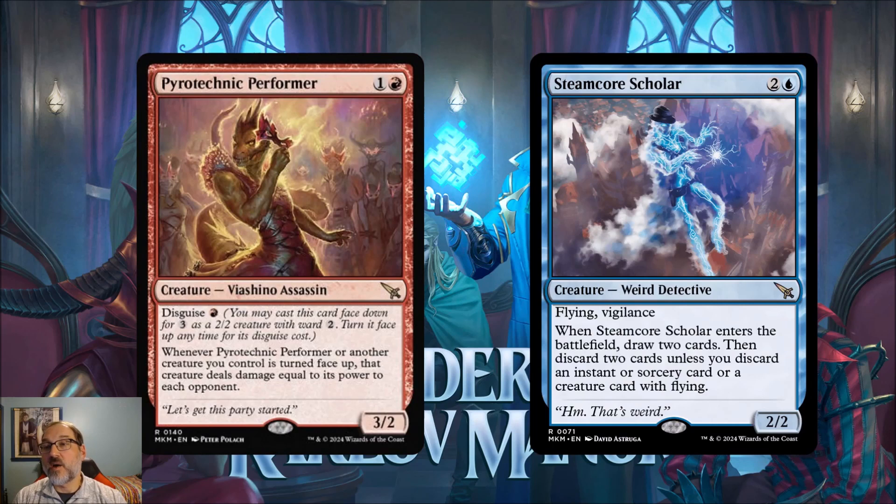Next we've got Pyrotechnic Performer, for one and a red mana — a viashino assassin that's a 3/2, so good power and toughness for two mana. It has disguise: pay one mana to reveal it. You may cast it face down for three as a 2/2 creature with ward 2 and turn it face up any time for its disguise cost.